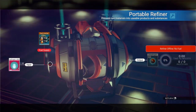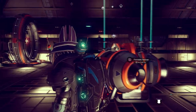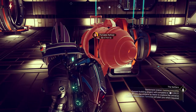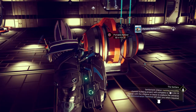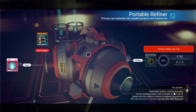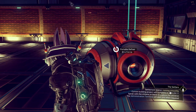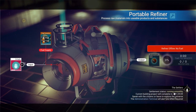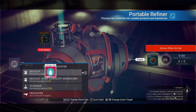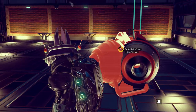Then we're going to open up a portable refiner, take out the item we want to duplicate, and completely pick up the portable refiner — delete it. Then we're going to do the same on the next one. You can see four dihyde there, and there's another four still in there. Fantastic. So we go in, do the same thing again — pick it up, put it in our exosuit, and then pick up the portable refiner.